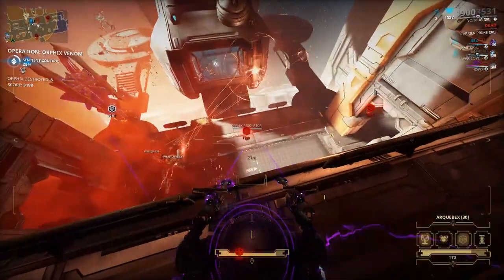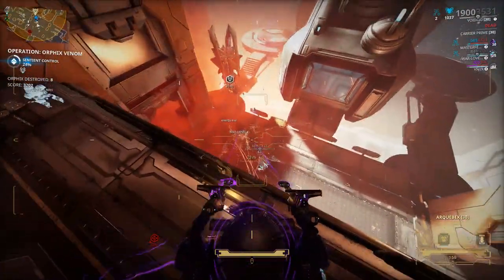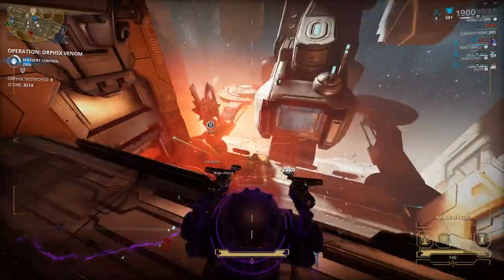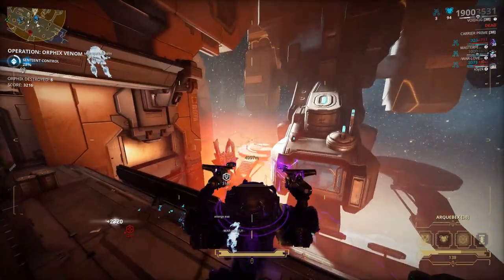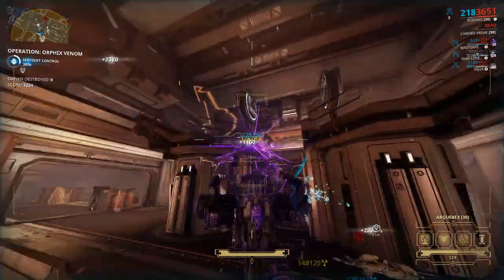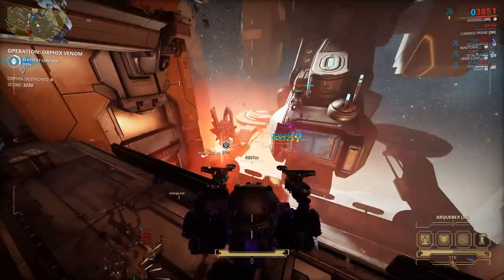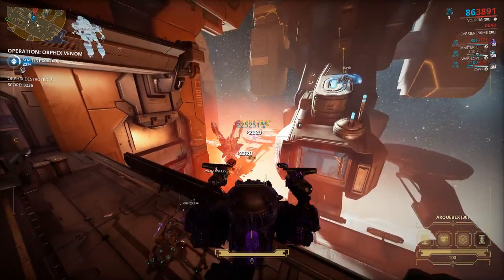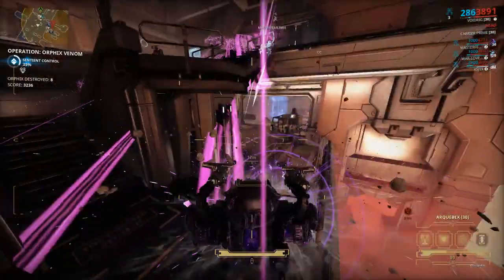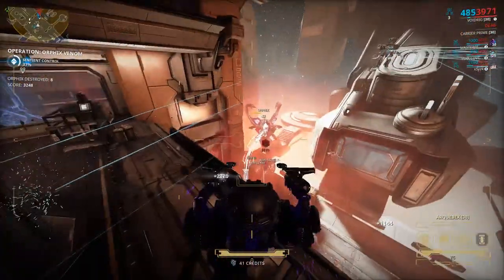That's mostly the gist of it — make a combo and test it out yourself. The personal way I do it with my squad is: on the first Orphix, we don't kill the enemies. We just destroy the spawnlings and then destroy the Orphix. Then we kill enemies, and once there are no more enemies, destroy the Orphix. This is sort of a perfect balance of points and doing the mission fast without having to wait too much.